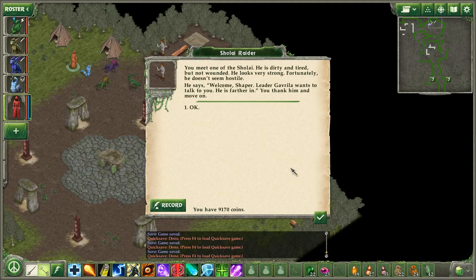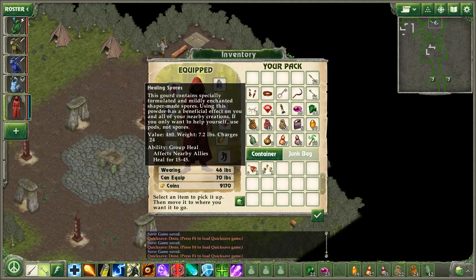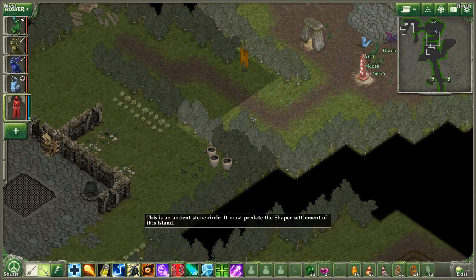You meet one of the Sholai. He is dirty and tired, but not wounded — he looks very strong. Fortunately, he doesn't seem hostile. He says: 'Welcome, Shaper. Leader Gavrila wants to talk to you. He is farther in.' I didn't see anyone over there, but I guess that's supposed to be their headquarters for this area. We are in the Sholai-controlled area here, so that makes sense.